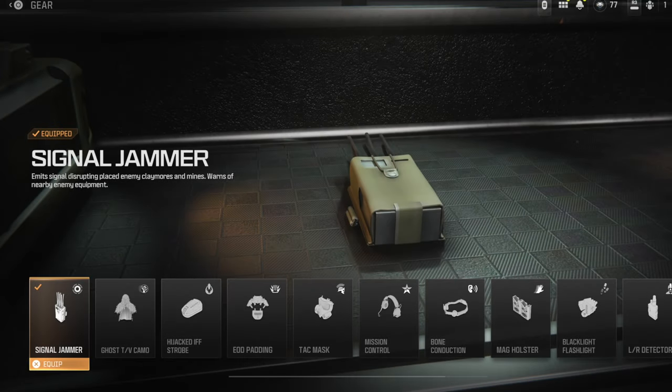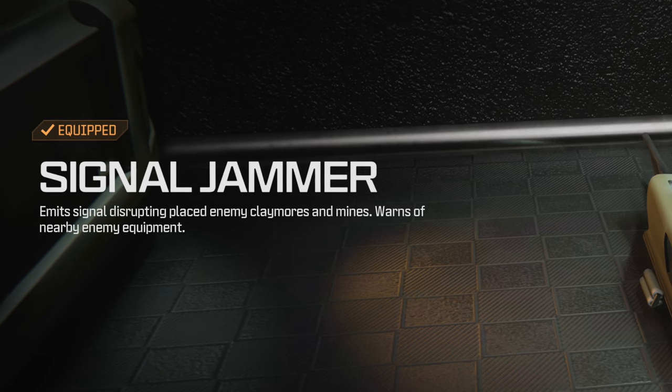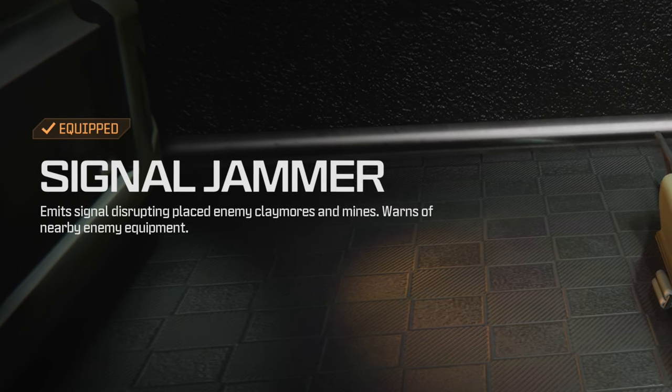The in-game description states that the Signal Jammer emits a signal disrupting enemy claymores and mines and warns of nearby enemy equipment.